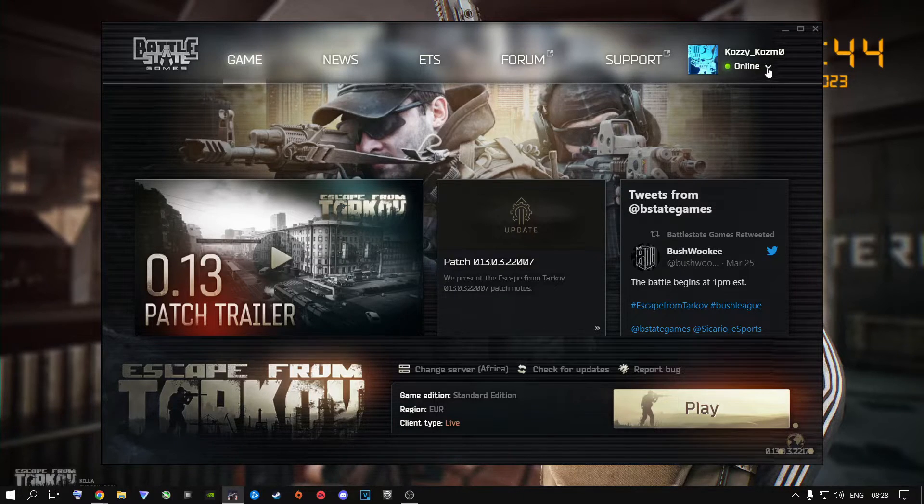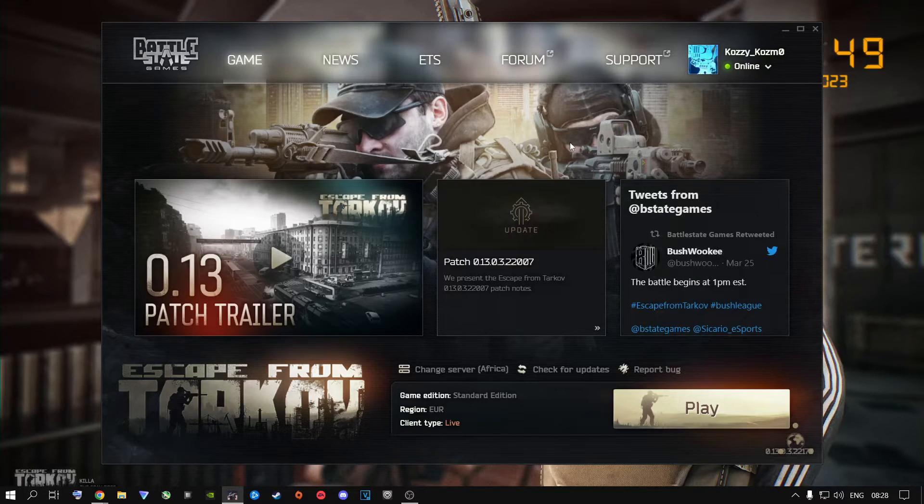Once you're done with that, click here again and go to Clear Cache. Make sure you just click on that once and it will clear the cache for your game. It's highly recommended to go ahead and do that.